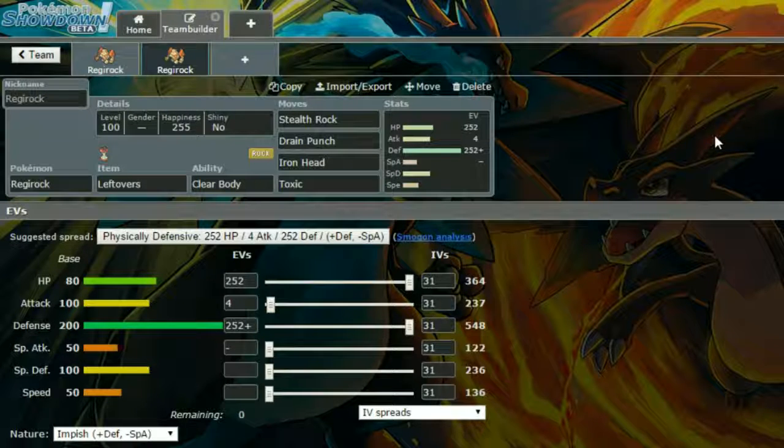For EVs we have max HP and max Defense. You can run max Special Defense if you want to make this thing more tanky, but putting max Defense with an Impish Nature — more Defense and less Special Attack — works well. 4 EVs in Attack. Set up Stealth Rocks, then use Drain Punch, or Iron Head if needed. Toxic doesn't work on Poison or Steel types, but you can hit Steel types with Drain Punch. And Leftovers is recovering your health passively as well.